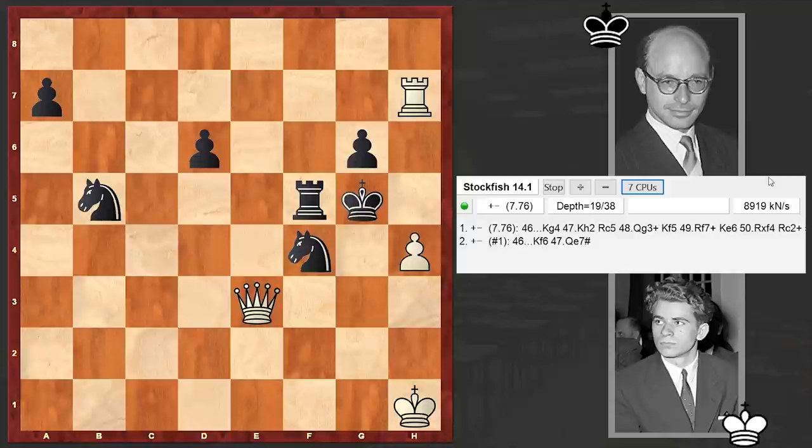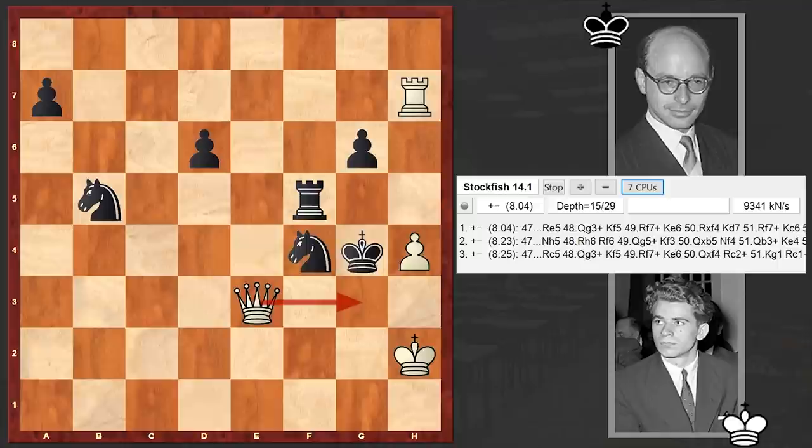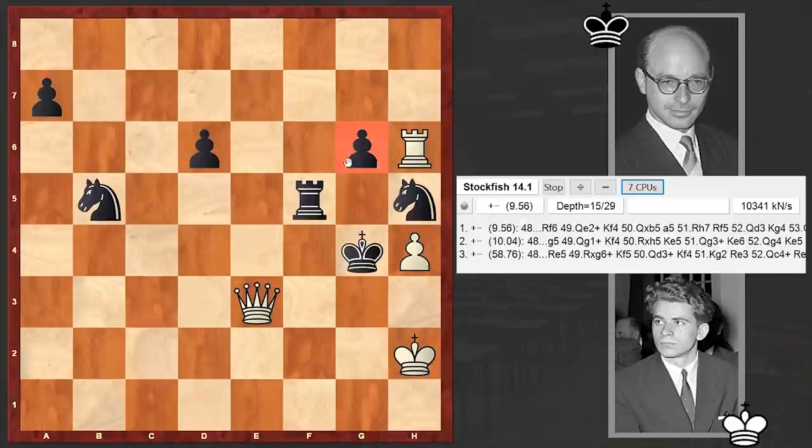Kg4, Qe3 with a mating threat already. Kg5, h4 check, Kg4, Kh2 — again renewing the mating threat. Ngh5, and after Rh6, resignation followed. If you protect the pawn then the check is winning the knight.